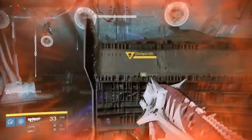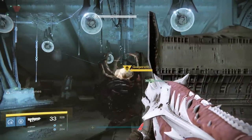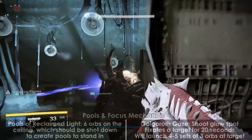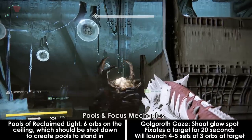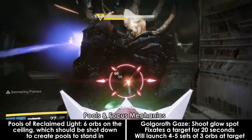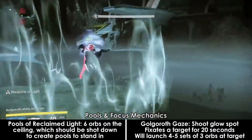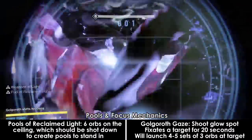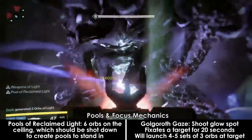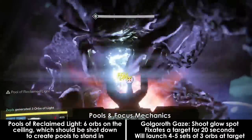After all of the ads are dead, you can focus your attention on Golgoroth. Above him are six orbs that hang from the ceiling. When shot down, they will create a pool of reclaimed light for about 20-30 seconds. Standing in this pool boosts your damage significantly, as not standing in the pool reduces your damage dealt to him by a significant amount.